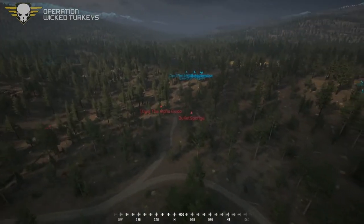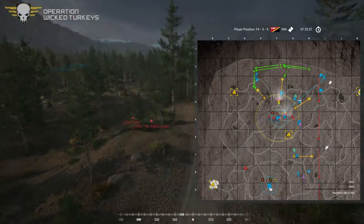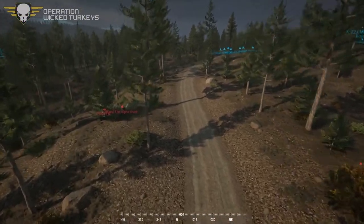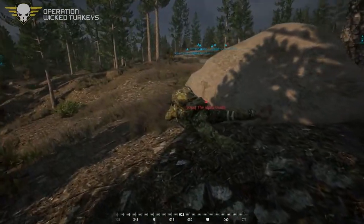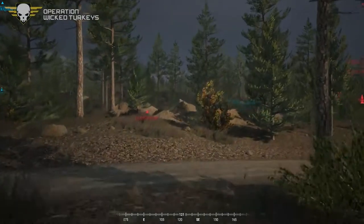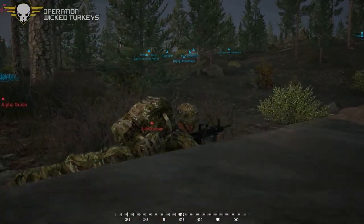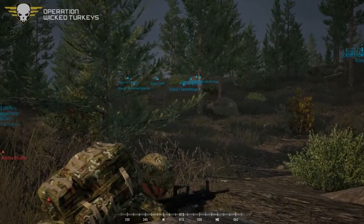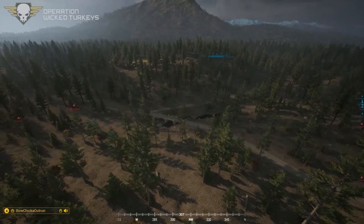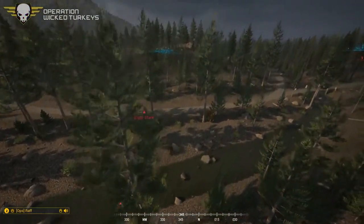Looks like the forces are in position except for squad four still trying to get there, but squads two and one are where they need to be. Frost group is also where they need to be. We haven't seen anything — status quo right now. Alpha is about right on top of them — downwind from them directly. Bullet Sponge might become a literal reenactment of his name. The camo works quite well on this map for the British.